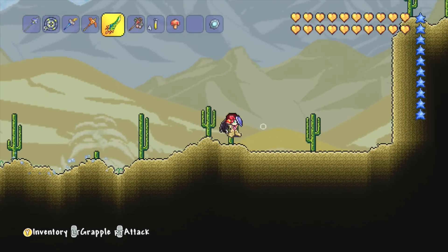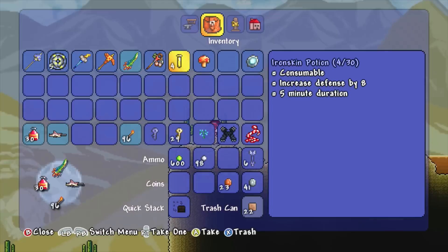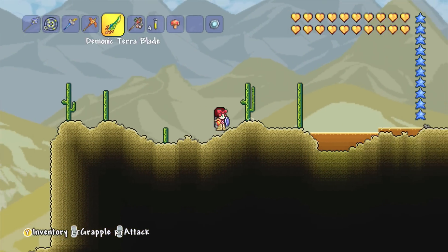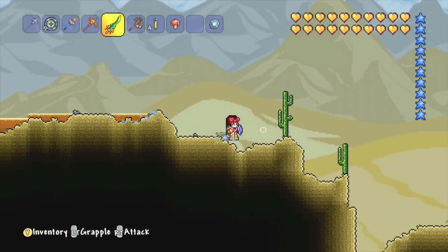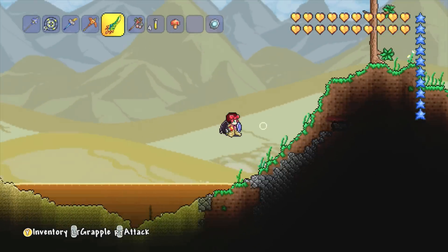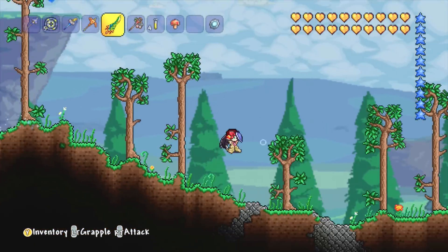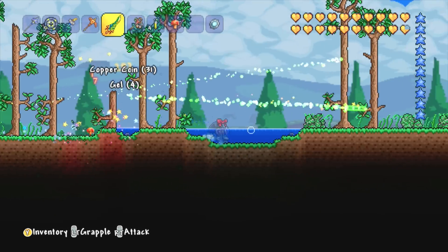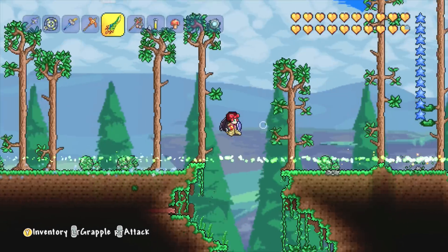If you remember in the last episode, I did come down to this dungeon but I didn't have any keys. I now have 29 gold keys and a shadow key. I couldn't find any of the other keys that I wanted — I don't know if I put them in a chest and forgot about them. Sadly, I won't be able to open up too many of the chests, but I should be able to open up at least a few of them.